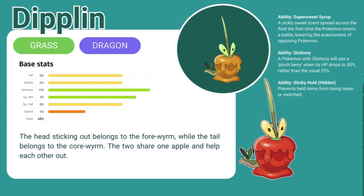The first Pokemon is Tiplin. Tiplin is a grass dragon Pokemon. In all of these slides, I've put the shiny form above the regular form. So as you can see, Tiplin is a beautiful golden color.